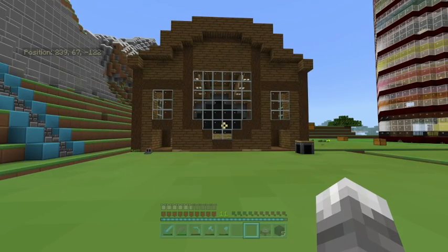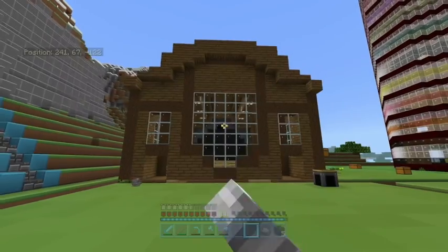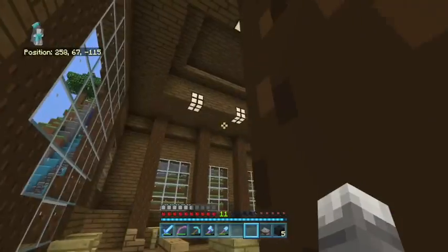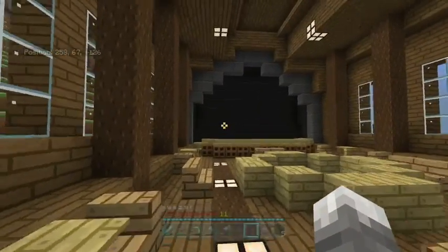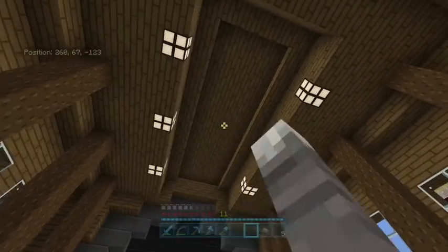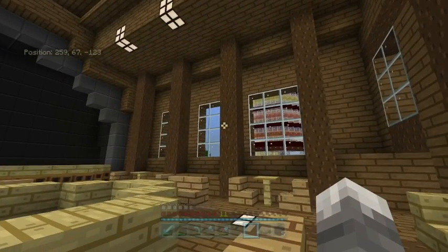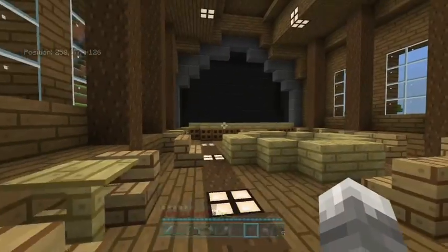All right, what do you guys think? So far you've only seen the outside, but probably during the speed build you've seen some of the inside take place. So this is what it looks like now. If you remember what it looked like at the beginning, there's the stage and nothing. The roof is like this — it's not having any skylights, just to keep the light out. I added the big windows here, which was a lot for me to do.